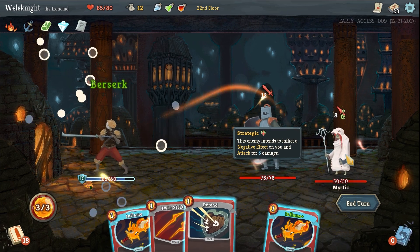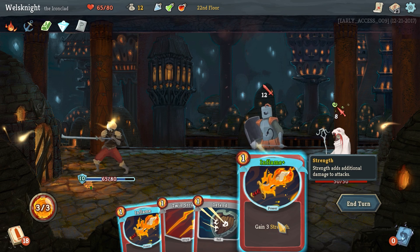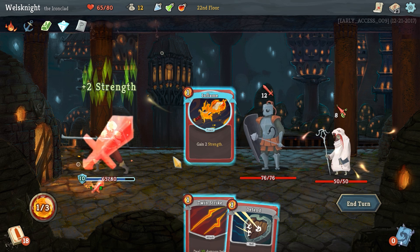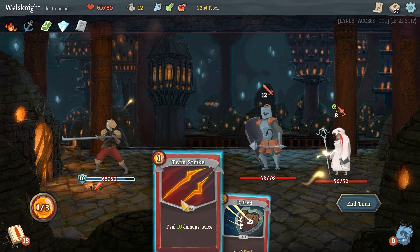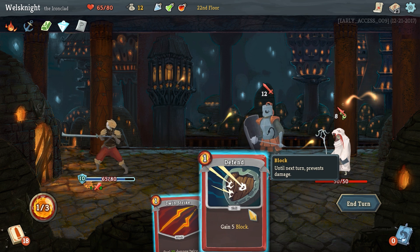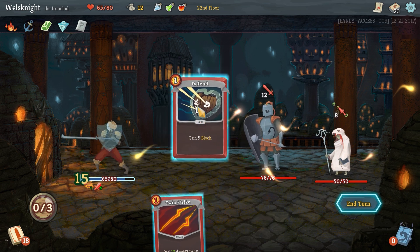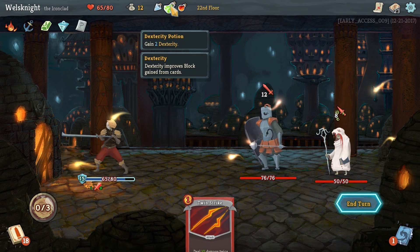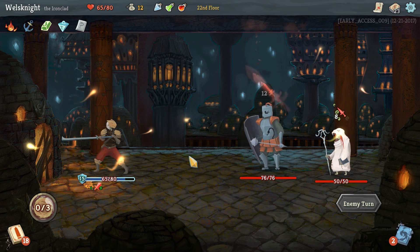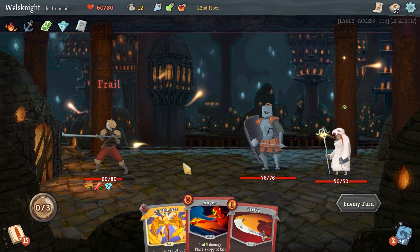Let's go berserk. We've got a mystic and a centurion — neither one of these are particularly fun. Let's go inflame again, so that gets us up to 15 strength, and then I think we could attack for 20. They're going to attack for 20 — I think we should just block. Save our potions for the boss or for tougher enemies than these guys.